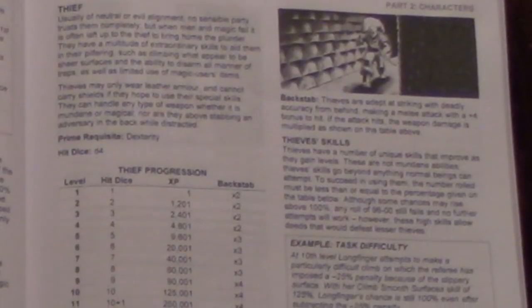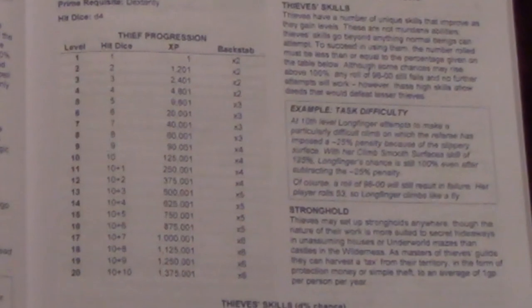Each class has a brief description, a full 20-level progression, and a description of any special abilities they may have, followed by details on any strongholds they may build. This is important to look through even for veterans, since a few abilities have been altered in Blueholm. For instance, fighters get a damage bonus on their attacks, effectively replacing both the strength bonus and any additional attacks that other retro clones might provide. Clerics get a full seven spell levels, and magic users get a full nine, although progression may differ from what one is used to in other retro clones.